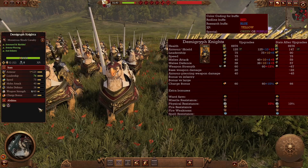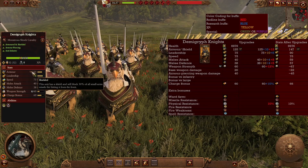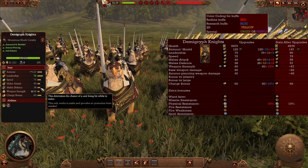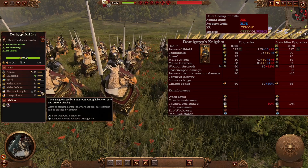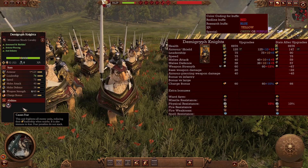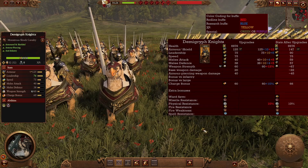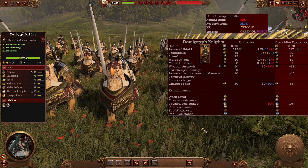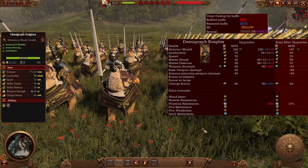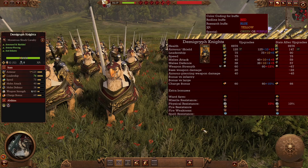One of the best-looking units in the game, the Demigryph Knights — armored and shielded. With the shield they can survive missile units. They have good melee attack and defense so they function as melee cavalry, though still classified as shock cavalry. They have armor-piercing weapon strength, a good charge bonus, and cause fear. In the late game they become even more of a melee cavalry with much better armor, melee defense, attack, and weapon strength. Their main target is armored opponents and infantry. If you want something better against large, seek the next variant.